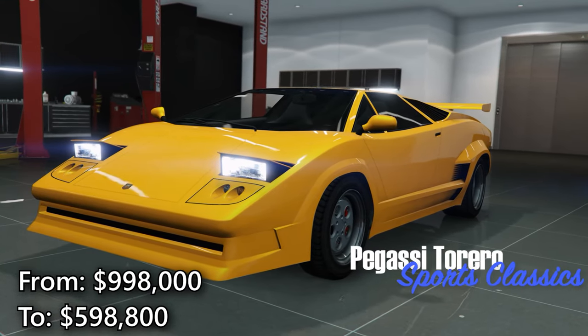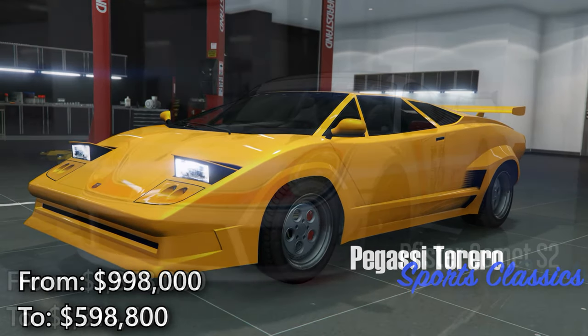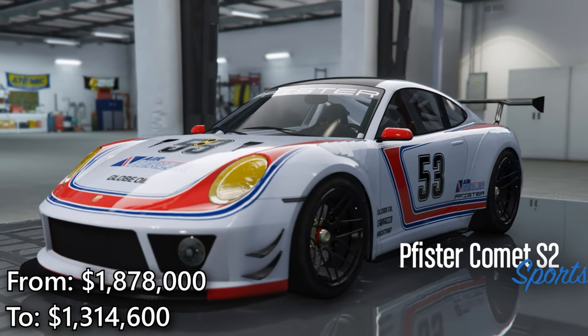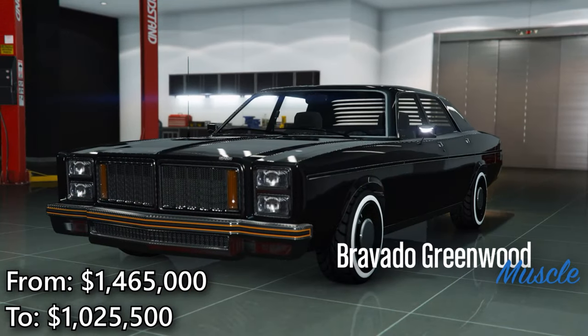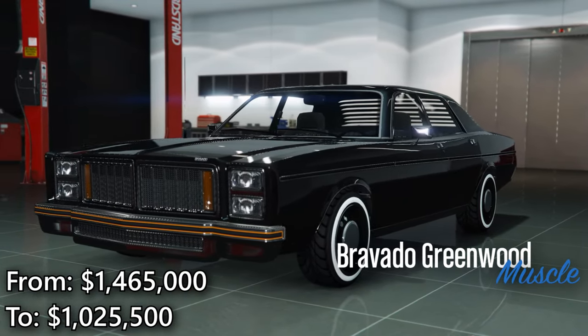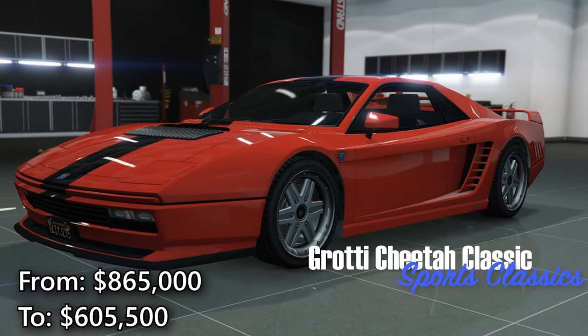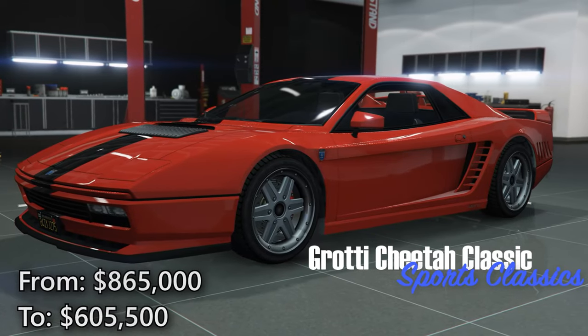In the gun van, you can find the assault rifle for 50% off — that means $4,000 less — as well as 30% off the Unholy Hellbringer for GTA Plus members only. That's not necessarily something you really need to go out and grab, considering it's a worse version of the Combat MG, so stick with the Combat MG Mark II if you have that.